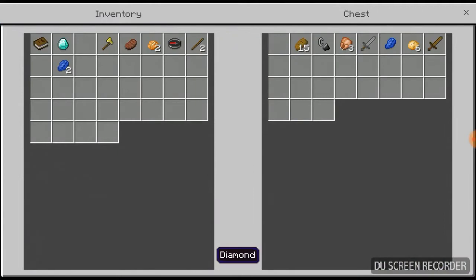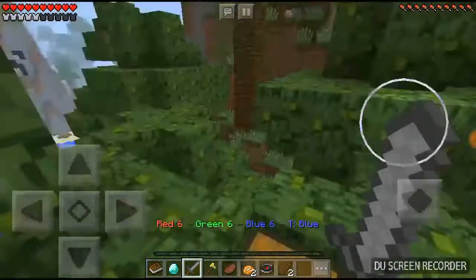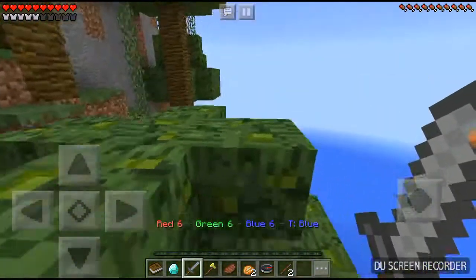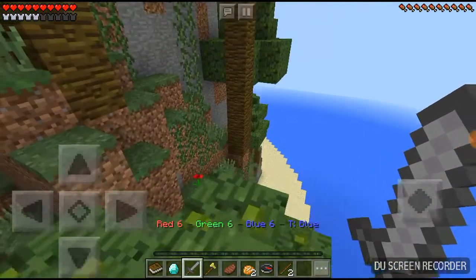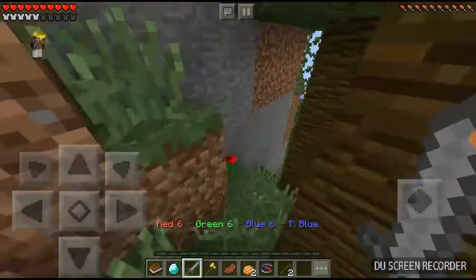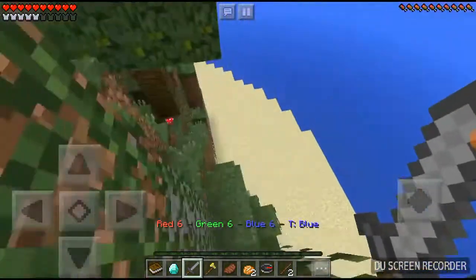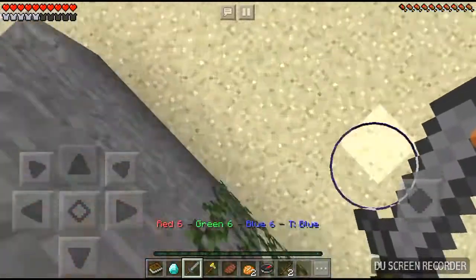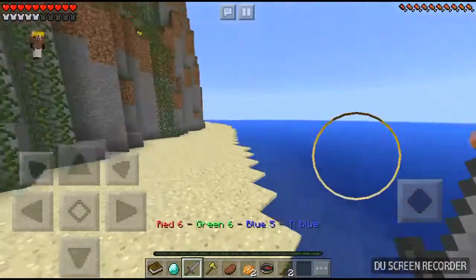A diamond and a stone sword — that's good. Stone sword is actually a good weapon, and with another diamond I can make a diamond sword. I'm just gonna eat this just in case. Alright, let's not lag.